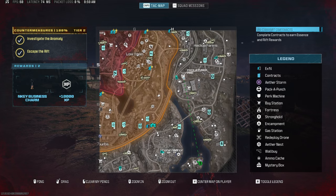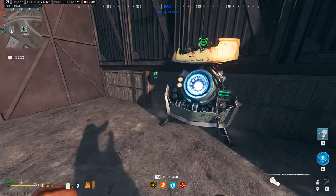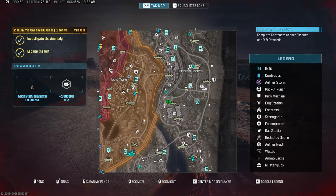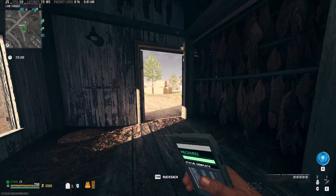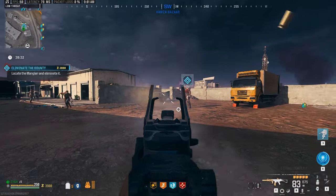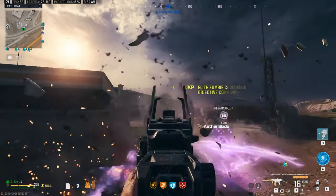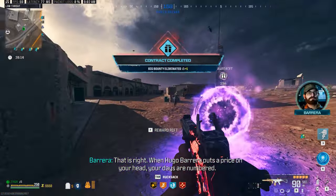I want to get over to pack-a-punch and put pack one on this weapon and see what this can do inside of tier one. So we made it over, we meleeed the pack-a-punch machine to keep that beautiful camo on there, and then got the weapon to pack-a-punch one. We found another bounty contract inside of tier one — a mangler — and look at the difference. Holy smokes, pack-a-punch one and we were just able to stand there and dish out the damage to the mangler until he was completely gone.